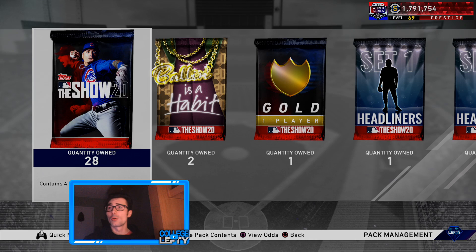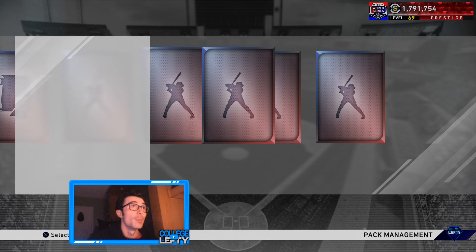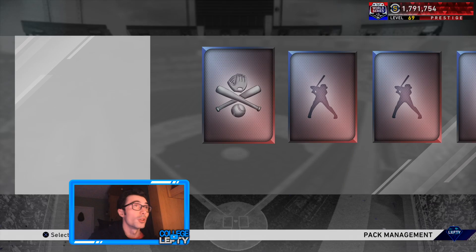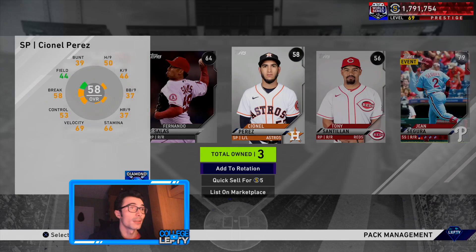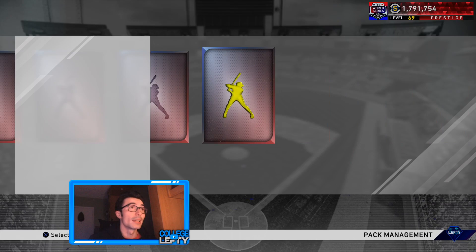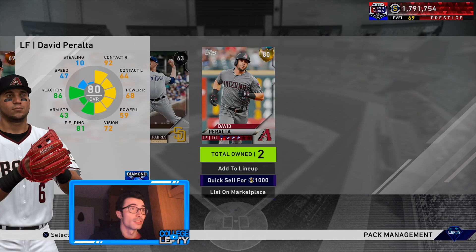Let's just get right into this pack opening and see if we can pull Mike Trout or any diamond really. I was at 2.1 million stubs before I bought all the players that pretty much released today, except for a few of the Topps Now cards. These are just standard packs — I've opened a ton of ballpark and hobby packs recently. But I'm really excited to use Babe Ruth. I'm going to be using him at first base.